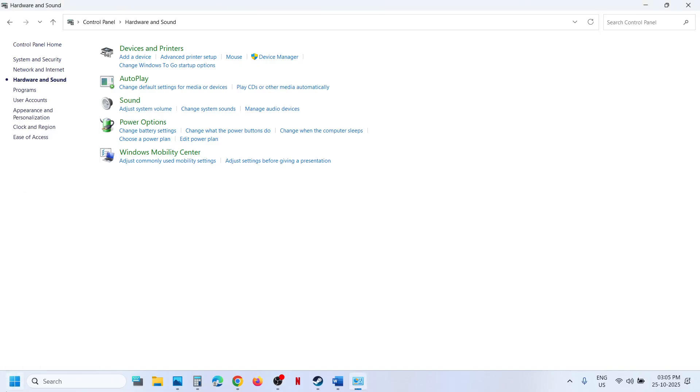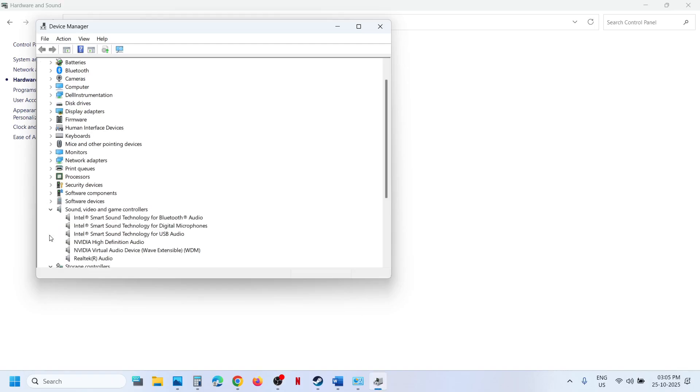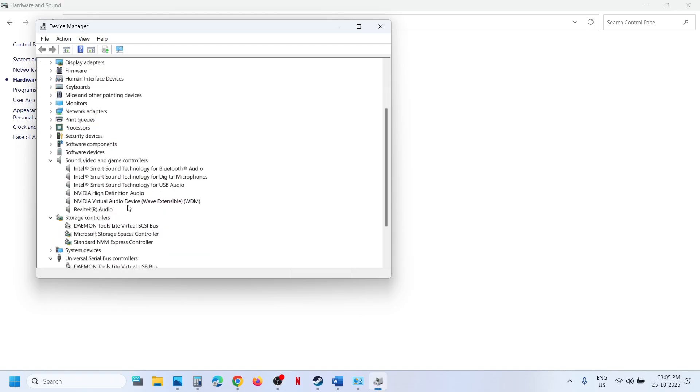Do the same thing in Device Manager. Right-click the Start menu, go to Device Manager, and expand 'Sound, video and game controllers'. If you have Voicemeeter or any other audio device listed, right-click and select 'Disable device'. Keep your preferred audio device enabled, disable the rest, and then relaunch the game. Later when you need those devices you can enable them again.